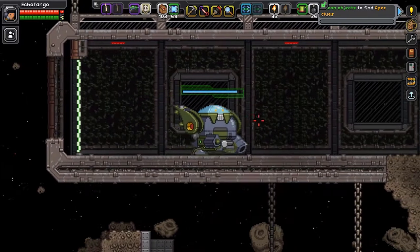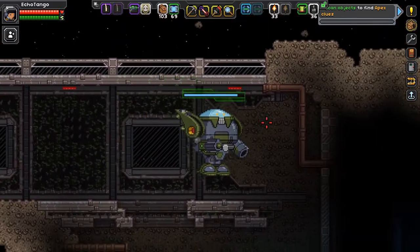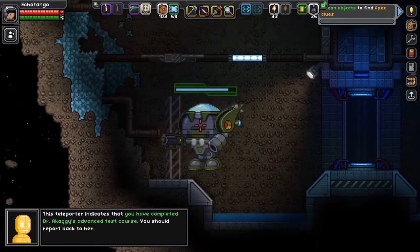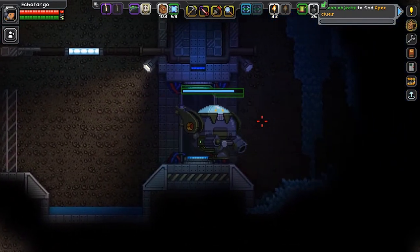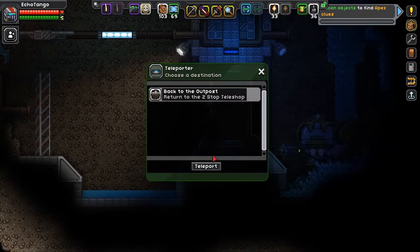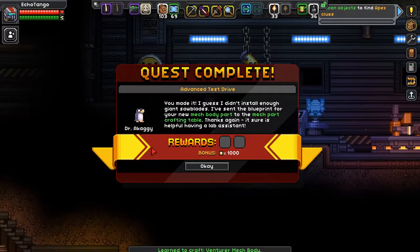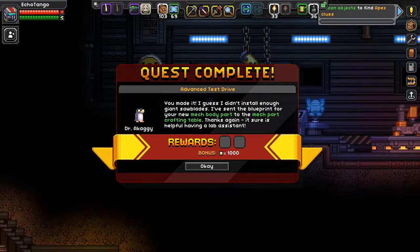Gravity area. This teleporter indicates you've completed Dr. Agaghi's advanced test course — report back to her. Alright, let's exit, let's go home. Back to the outpost. I'll meet you guys back over at Dr. Agaghi's. So back at Dr. Agaghi's: 'You made it — I guess I didn't install enough giant saw blades. I sent a blueprint for a new mech body part to the mech part crafting table. Thanks again — it sure is helpful having a lab assistant.' Alright, I guess that's all the missions for her then.